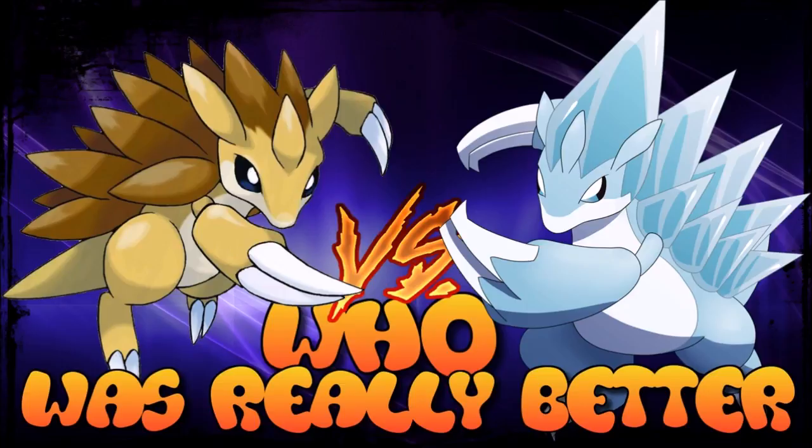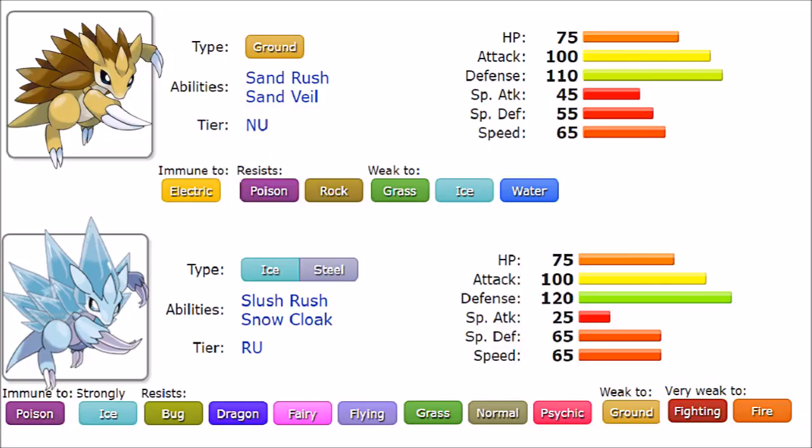Let's go over their stats, abilities, and move pool. They are basically the same Pokemon — they have exactly the same HP of 75 and the same Attack. Alolan Sandslash has more Defense at 120 over 110. Special Attack is where regular Sandslash stands out a little, 45 versus 25. Special Defense goes to Alolan Sandslash at 65 versus 55, and both share the same Speed of 65. These are not the speediest or bulkiest Pokemon, though Alolan Sandslash got a decent buff in both defenses.